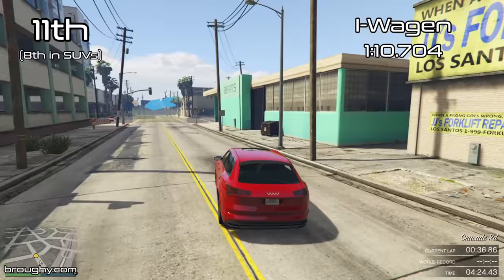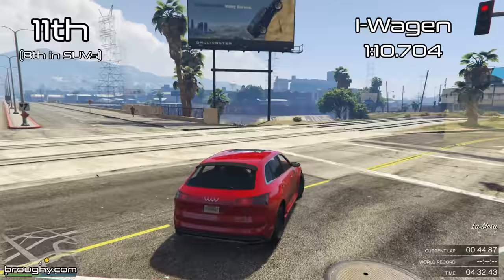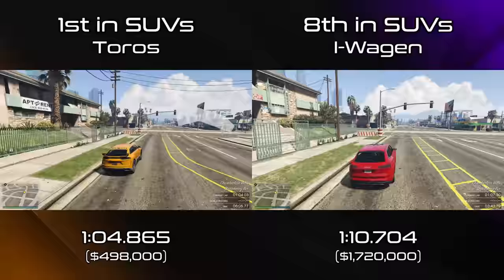For such an expensive SUV and the first electric SUV as well, they really could have done so much more with this. As we saw from the top speed testing video, it does have the worst top speed of any SUV, so it's the acceleration and grip that gets it this lap time. Obviously electric cars are known for having bad top speed but decent acceleration, and like I said, it drives quite nicely the iWagon, so it's a fairly decent driving experience, it's just not that quick.